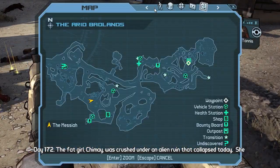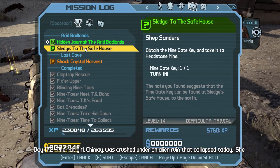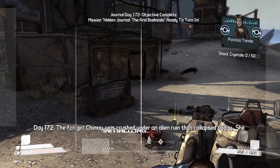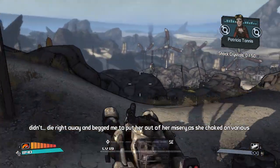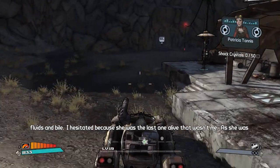That is now ready to turn in. But before we do, let's change our mission log to Shock Crystal Harvest - let's do that one. The Lost Cave should just be up there - yeah, it's straight ahead now. I think I can remember where it is. It's been years since I last played Borderlands story mode. That looks like the place.